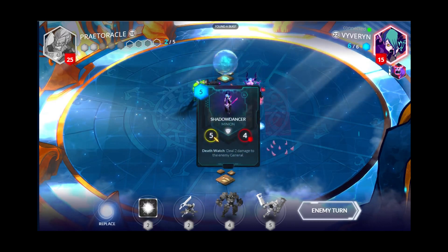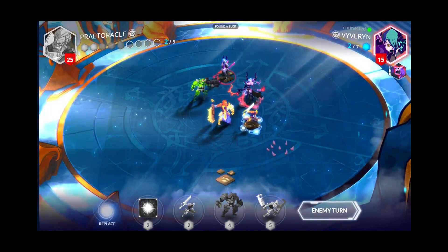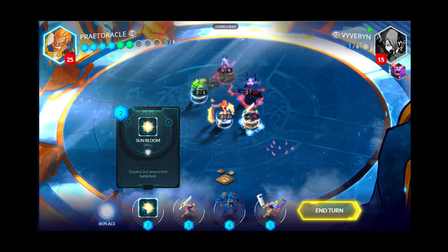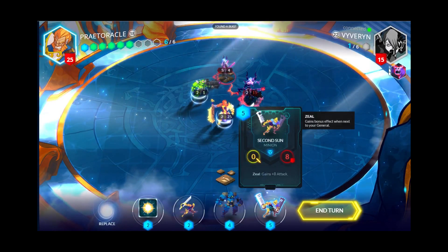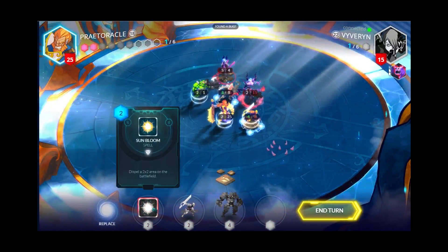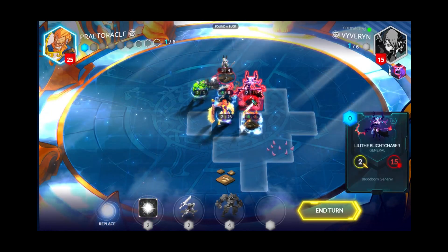Let's see what she does now. Shadow Dancer deals 2 damage to the general every time a minion dies, so I'm going to want to take that out pretty fast. I could just use the Sun Bloom on her, but I kind of just want to take her out. She does have that 5 attack. I've got 25 health, so I'm doing pretty good.